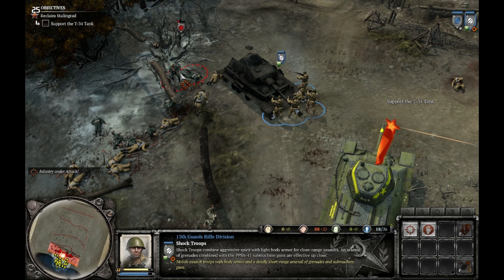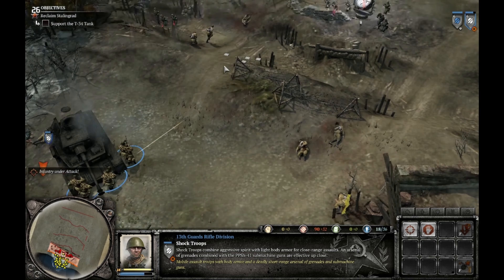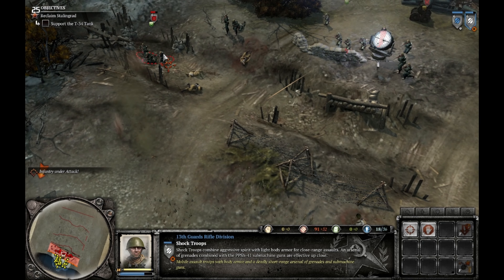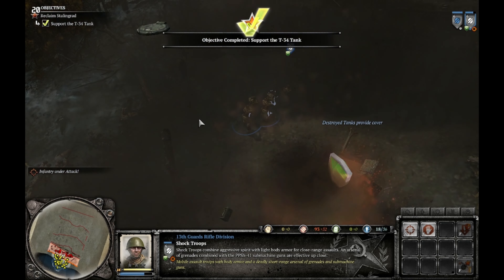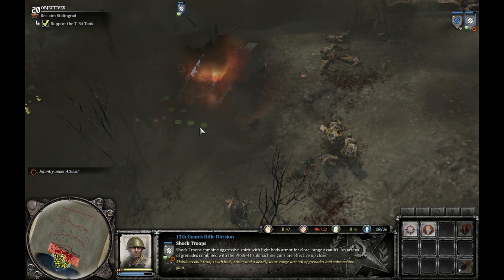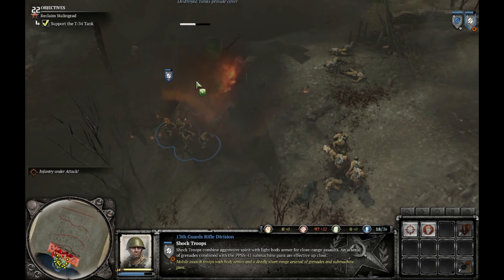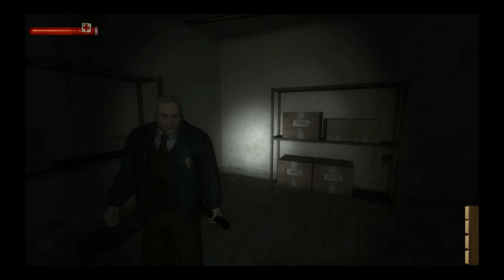The next game is Company of Heroes 2 — I don't own Company of Heroes 1, by the way. Company of Heroes 2 doesn't really support controller inputs, being an RTS-style game, so you can either download a community configuration or create your own. It's a pretty fun game, though RTSs aren't really my sort of thing.